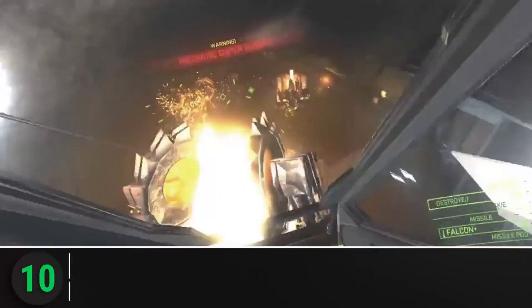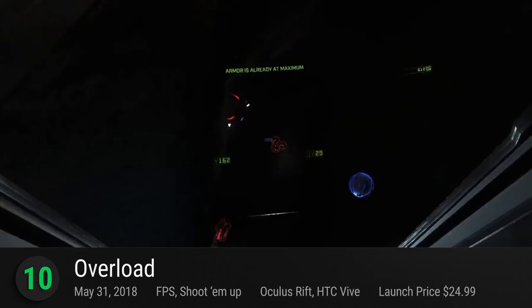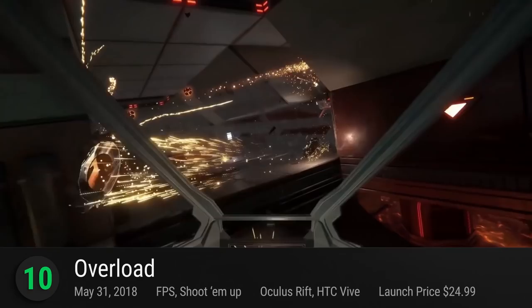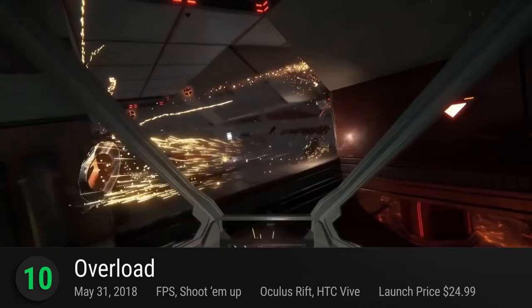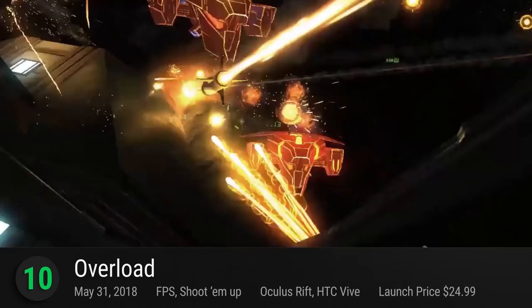Next up is Overload at number 10. Developed by the same team that gave us Descent, this modern revival of the 90s FPS classic captures the high-octane atmosphere of the original in the world of virtual reality. Introducing the modern generation to the old, Overload serves us up with a 15-level single-player campaign wrapped in the beauty of today's visuals. You can also take your friends along for the ride in public and private multiplayer matches. Most noted for the liberating feel of their air combat, enjoy the fierce action in Six Degrees of Freedom as you annihilate robots, rescue hostages, and so much more. It has a PlayScore of 8.33.